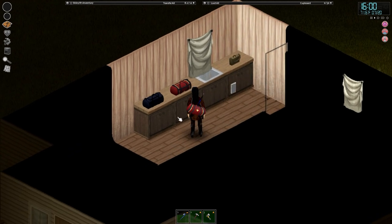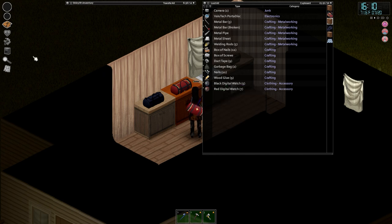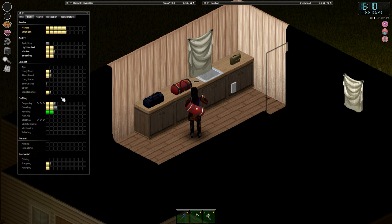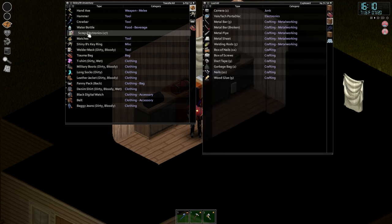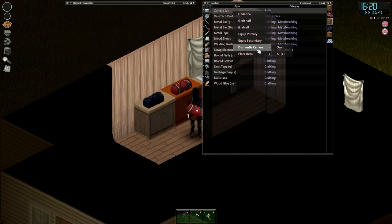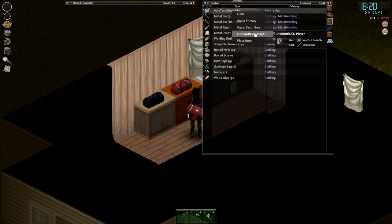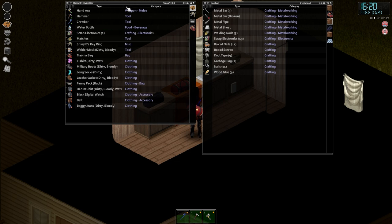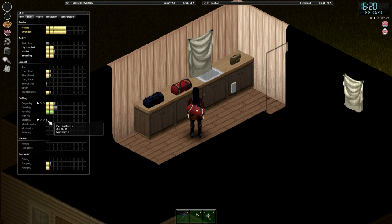Let's get inside. Speaking of watches — I did read that electronics magazine so we can dismantle all of this stuff. We read Electronics Volume One, so we've got the x3 XP boost. It's going to get us perhaps halfway there. Electronics can be a little bit of a pain to level up. I collect all the digital watches we come across because by the time you've read that magazine it's worthwhile just to give yourself a boost.